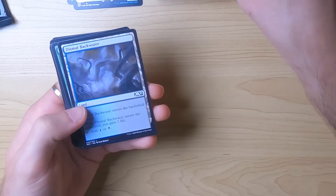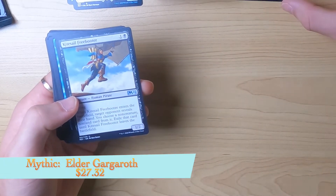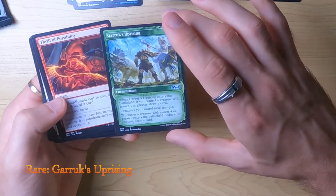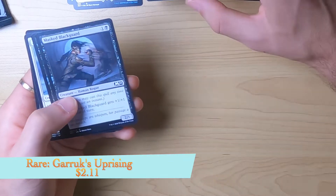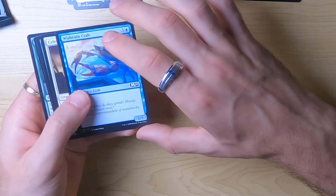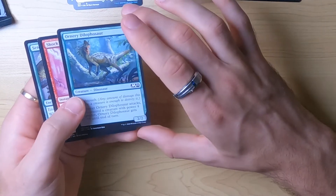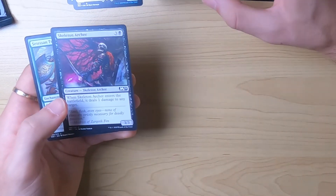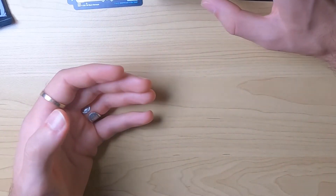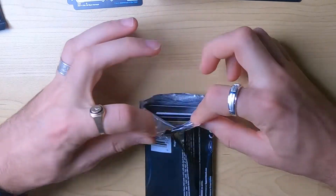Pack six: Pirates — cool — a Pirate Token Creature, Dismal Backwater again, and there's actually a little foil piece on the bottom there. Kite Sail again, Unsubstantiate, All Go Uprising — we got Dinosaurs in that, pretty cool — another Thrill of Possibility, Masked card, Mind Rot, Alpine Dog — love it — Wish Coin Crab, Celestial Enforcer, number 11, Ornery Dilophosaur, Foreshadow, Shock, Skeleton Archer.